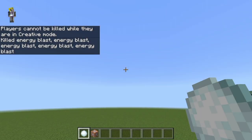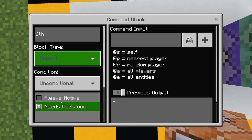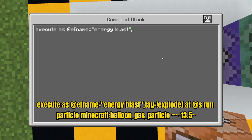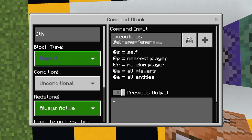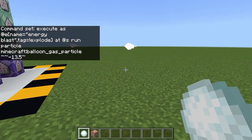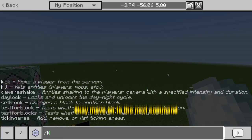Let's just kill them. Now let's add the particle effect. This will be our cute little particle. There they are. Move on to the next command.